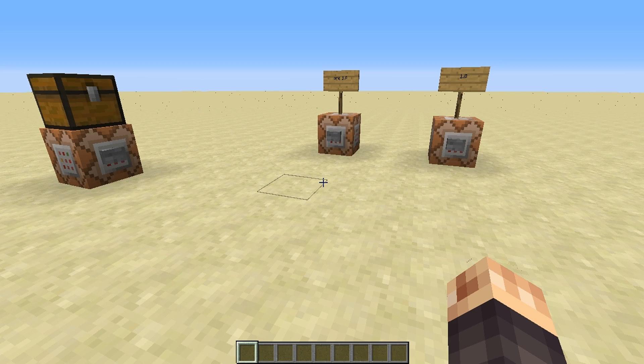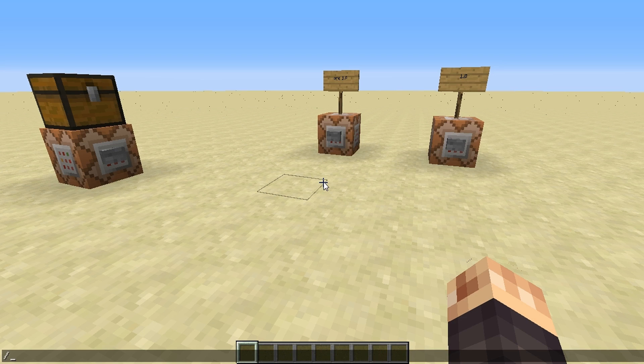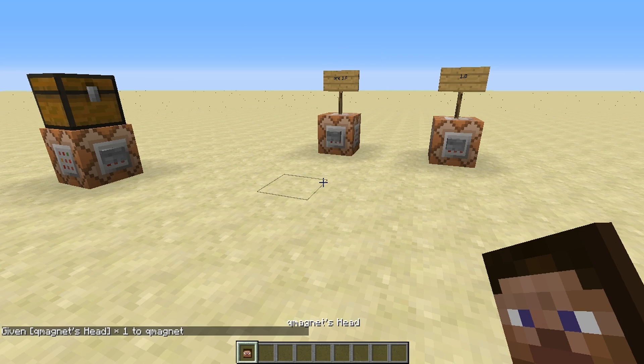I want to talk about an issue that's been plaguing me for the last couple of weeks. As of probably 1.4.11a, I think is the first time I noticed it, there's been a major change to custom player heads. What I'm talking about: this is probably the way any YouTube video would have shown you how to do it. We're going to give the nearest player a skull — one of them — with a damage value of three, which is the human head, with the skull owner tag of whoever's name you want.